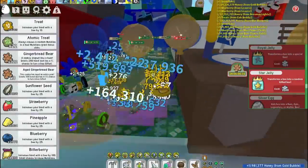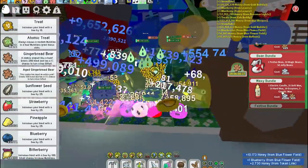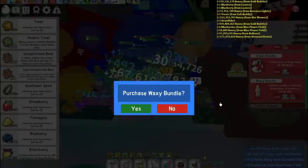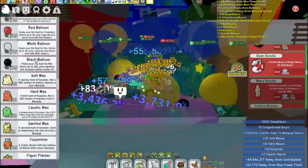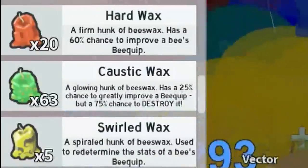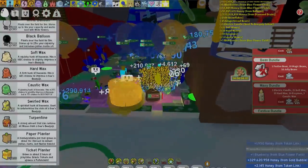I'm just farming here and I realized there's this Waxy Bundle which gives me some Caustic Wax, Hard Wax, and some Soft Wax. I'm going to buy this just for the Caustic Wax and Hard Wax mostly. With that Hard Wax and Caustic Wax, I should be able to almost craft enough Caustic Wax for Gummy Ballers.